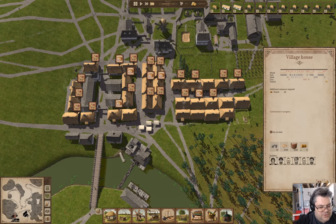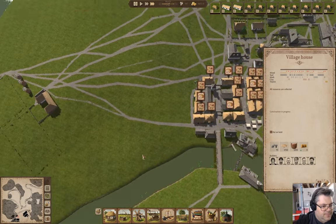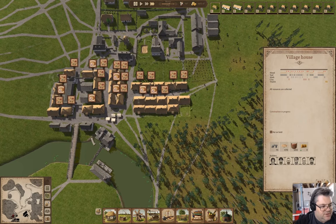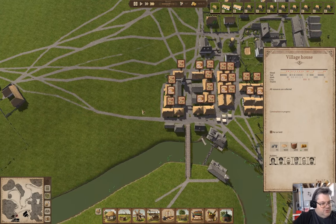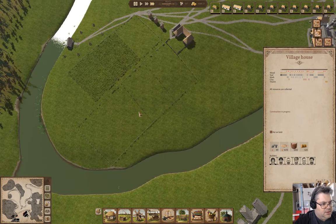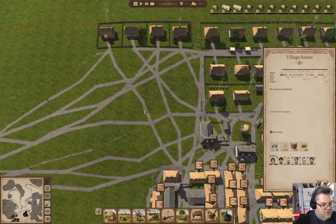This house is just about done. We obviously don't have food for sale, so that's going to be an issue. These guys aren't starving, but these guys are having an issue. We're going to have some villagers leave — that's almost certainly going to be the case.